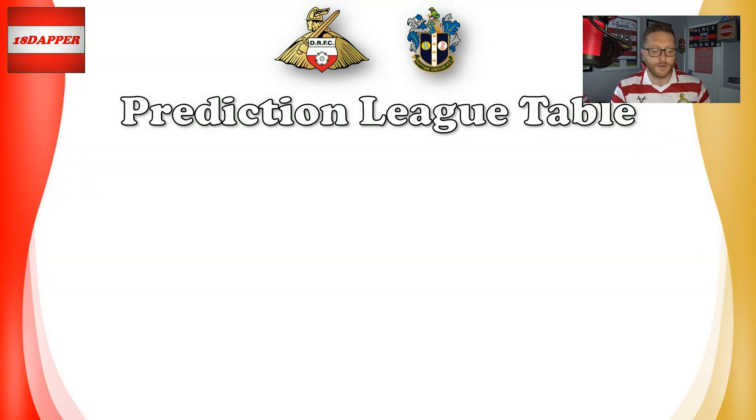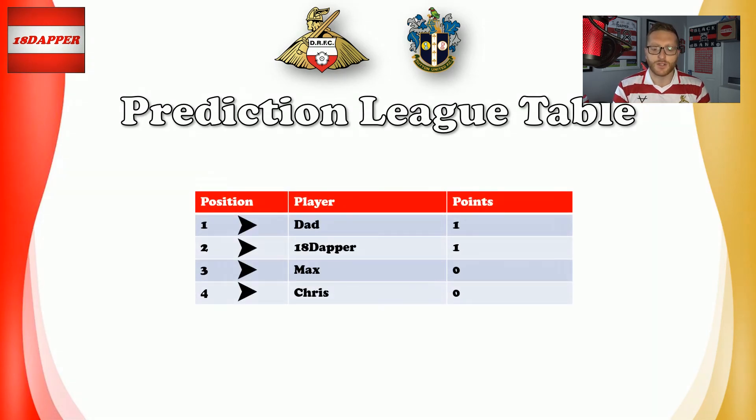On to the predictions league table — me and the family predict the scoreline for every single league game. If we get the scoreline spot on, we get three points; if we get the outcome right but not the scoreline, one point; completely wrong, no points. Me and my dad went with draws but neither went with a nil-nil, so we each get a point. Chris and Max went with Rovers wins, so they're joint bottom on no points. Keep tuned and you'll see this progress as the season goes on.